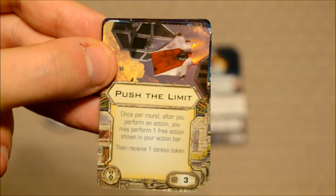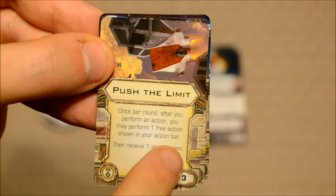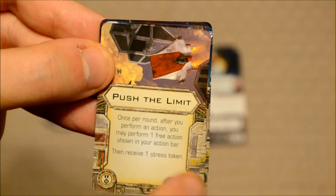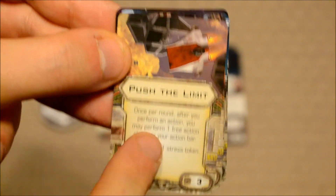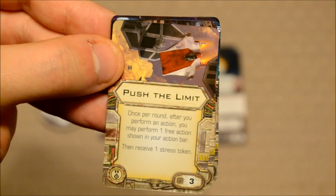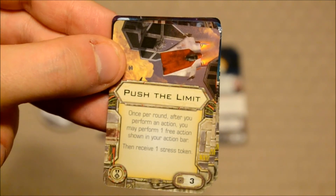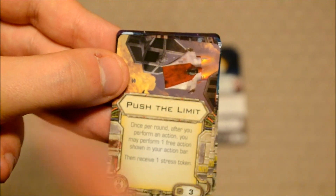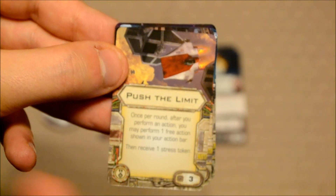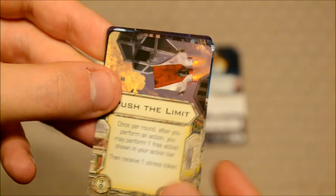Now let's take a look at the Push the Limit upgrade card. Once per round, after you perform an action, you may perform one free action shown on your action bar, then receive one stress token. That's worth three points. This is great if you don't mind stress tokens, as getting an extra action can be very useful. In fact, this could be stacked with Tycho Kelchu — who can keep performing actions even with stress tokens — to give him a really nice advantage.